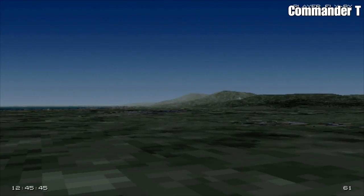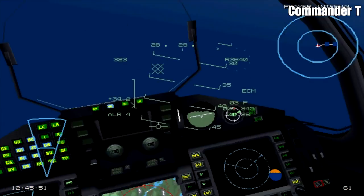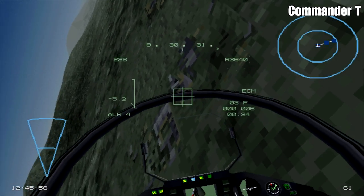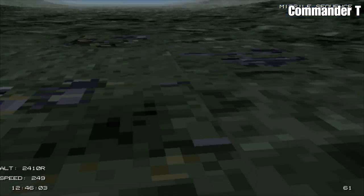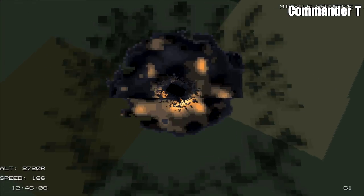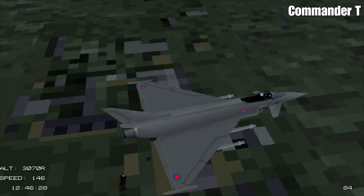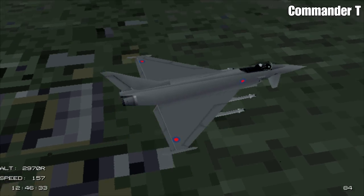I'm just going to do a loop the loop and take it out with the ALARM missile. Missile away — there it goes, and there it is, target taken out. I hope you found that tutorial useful — go out there and put these theories into practice. Thanks for watching, until next time, bye bye.